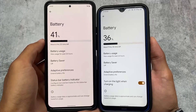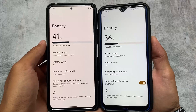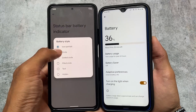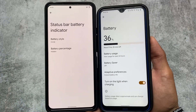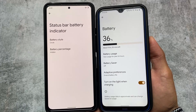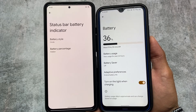Looking at battery options in both customs, we don't have the option to reset battery stats. However, in Pixel OS you have the option to customize the battery style, while in Pixel Experience Plus Edition you don't have this option in the battery section. This option is available later in System and Gestures, which I'll talk about later.